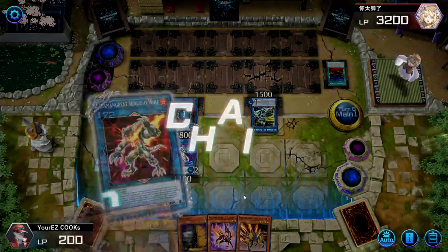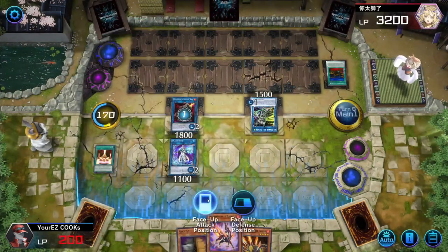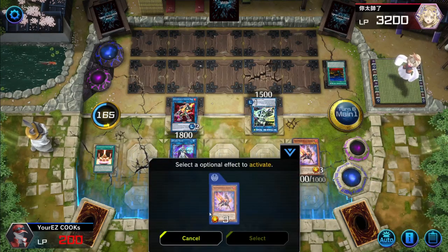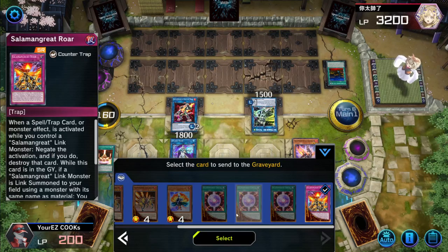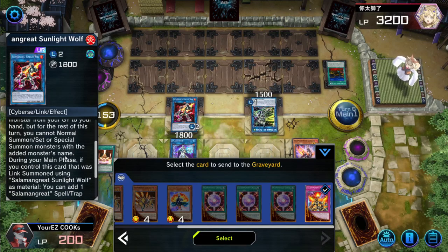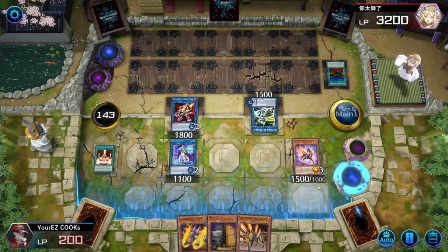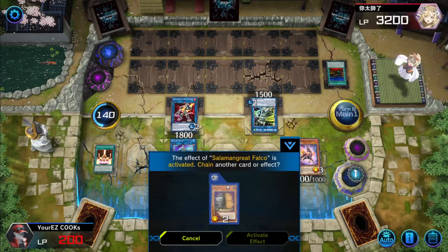We get to return a card to our hand. Activate Gazelle, and then from Gazelle let's send Falco. Falco is going to allow us to grab our trap card, which is Roar — which we can now set.